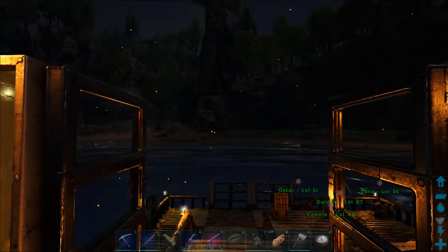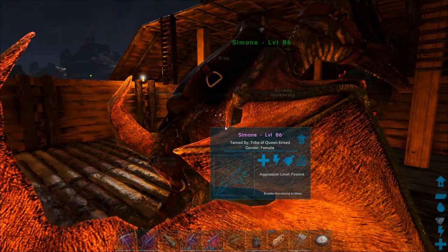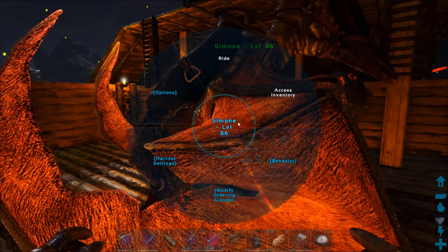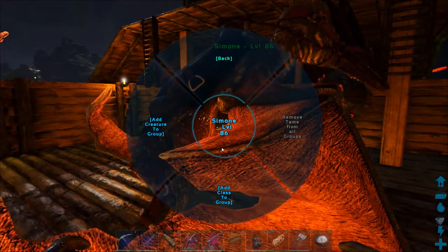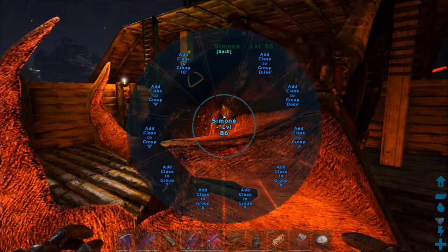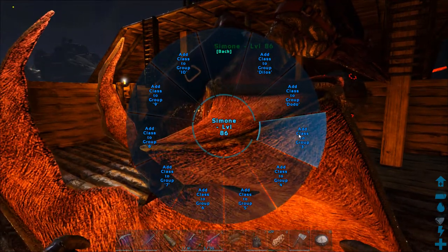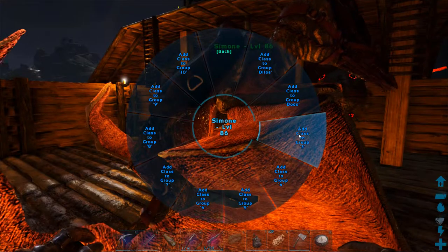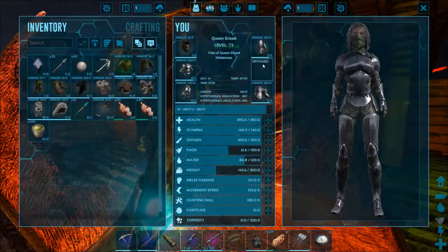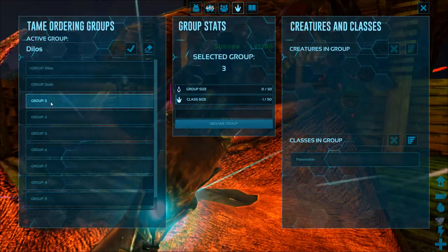Hello and welcome back to the ARC. Today I wanted to make a quick little video on how to do groups, whistle groups. It's pretty simple — it looks complicated but it's not. The first thing you have to do is set your key bindings: what number, letter, or key you push in order to activate that group.